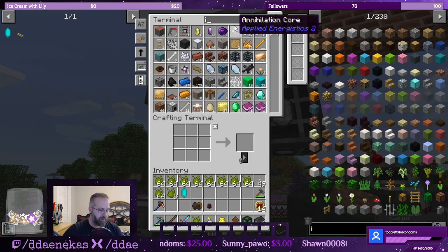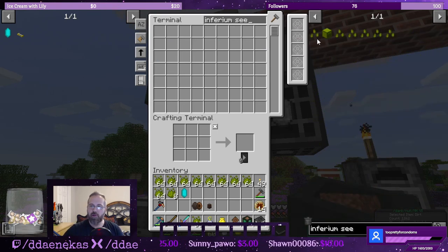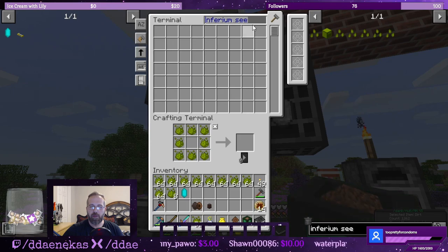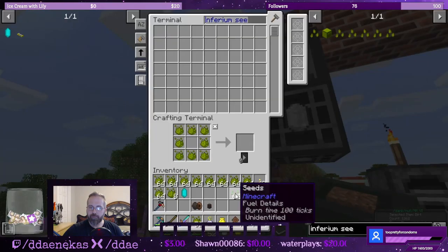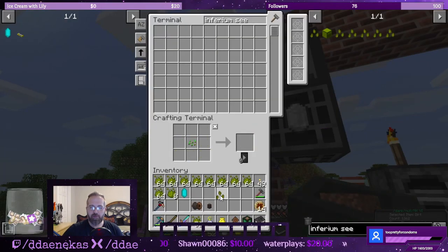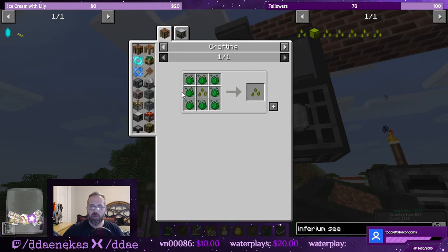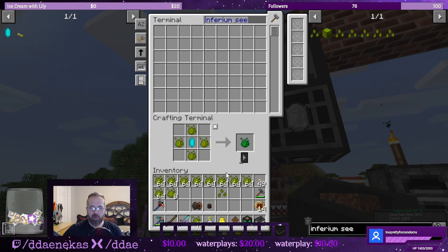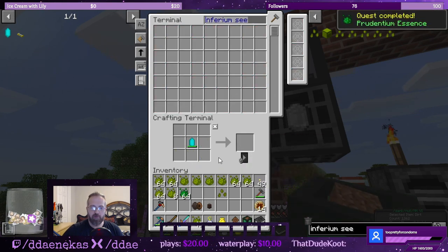We're going to need inferium seeds, so we'll see how far up we can go. We need inferium seed tier one. I do actually have seeds in here already — that worked out well. So that's an inferium seed tier one, and to make the tier two we need to surround it with prudentium. To make prudentium we need to do this. All right, let's grab 64 prudentium — that's a quest complete.